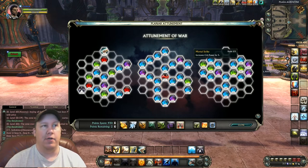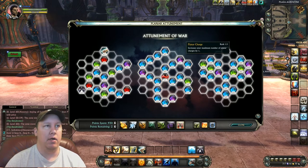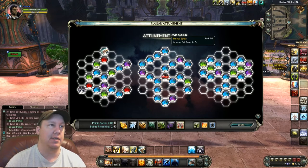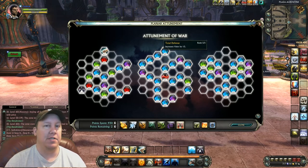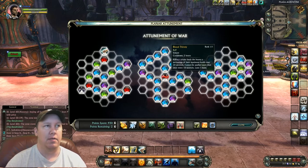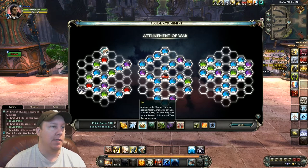The war tree will increase your crit power and planar charges, increase your main stat for your class as well as valor, vengeance, all that stuff. It'll just help you out tremendously. Filling it up will also give you the planar ability bloodthirsty, so focus on that.